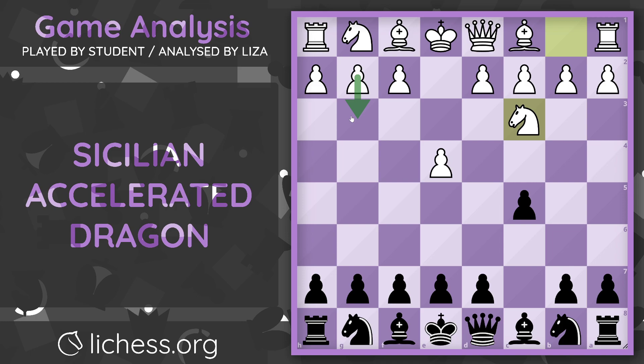However, I was quite surprised that that was not played here. Of course, if white doesn't know too much theory as white, knight c3 could have just simply been a developing move.